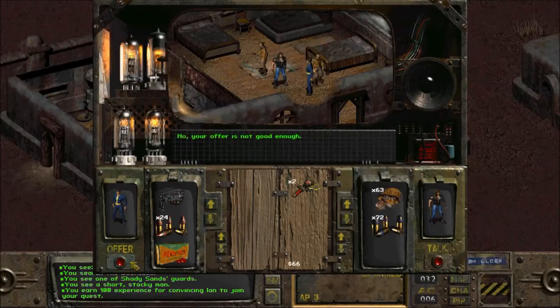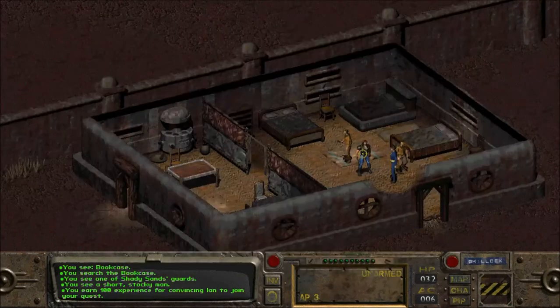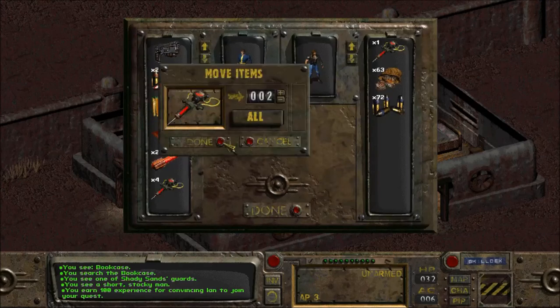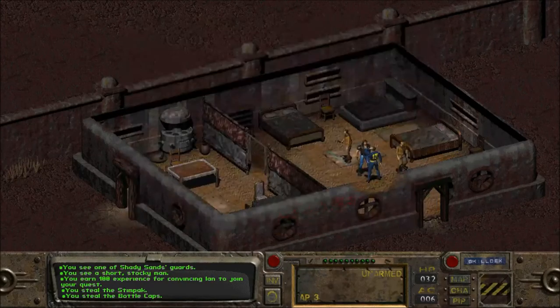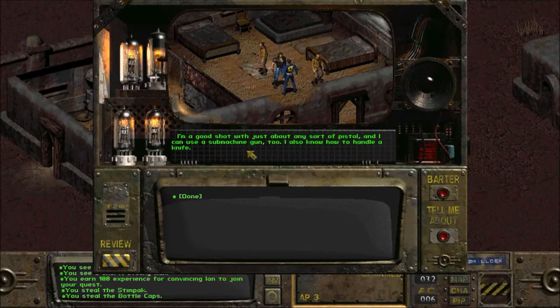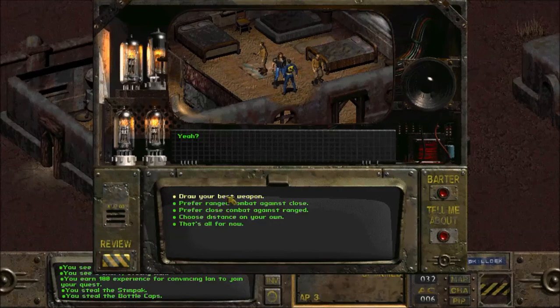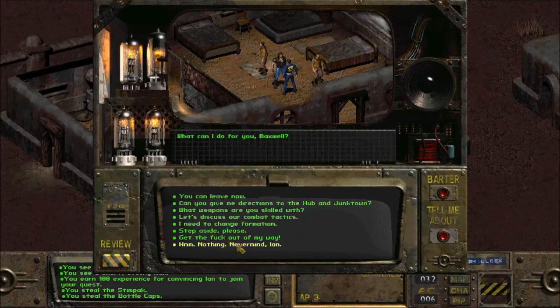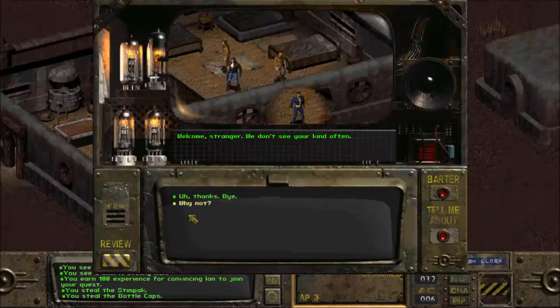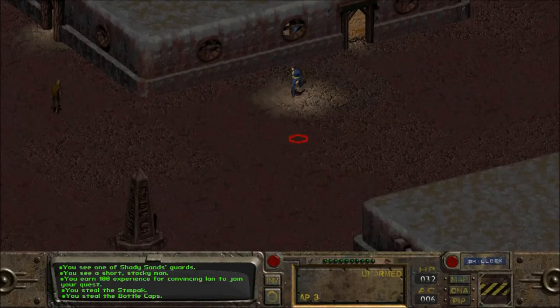He will help us during combat. Let's see - he doesn't like that. What I'll try to do is steal from him. Give me those stimpaks - you don't need them and you certainly don't need the money. What kind of equipment do you have? What weapons are you skilled with? I'm a good shot with just about any sort of pistol and I can use a submachine gun too - I also know how to handle a knife. I prefer ranged combat. Let's go talk with Aradesh and see what's up with the rad scorpion situation.